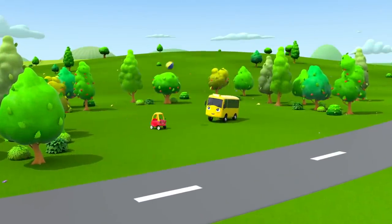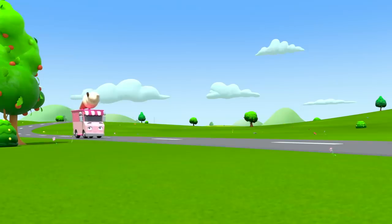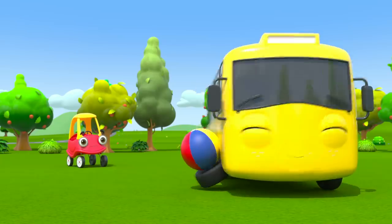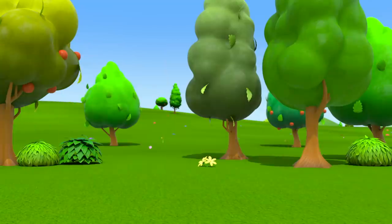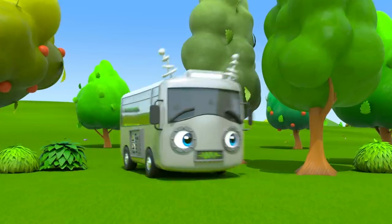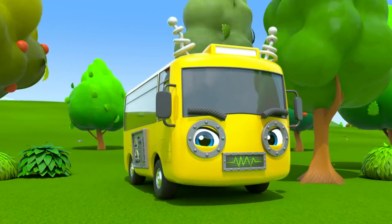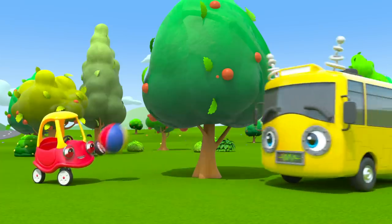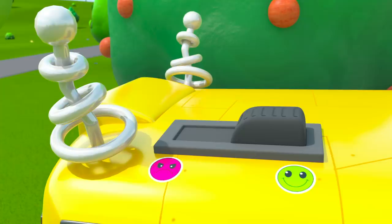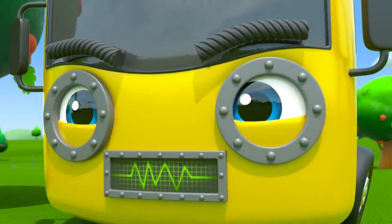Buster and Cozy Coop are playing in the park! There's Iggy the ice cream truck. Buster's going to grab some ice cream! But what's that? It's Robot Buster! He's turned yellow like Buster. Cozy thinks it's the real Buster and wants to play! But oh no — the ball hit Robot's switch and turned him mean!